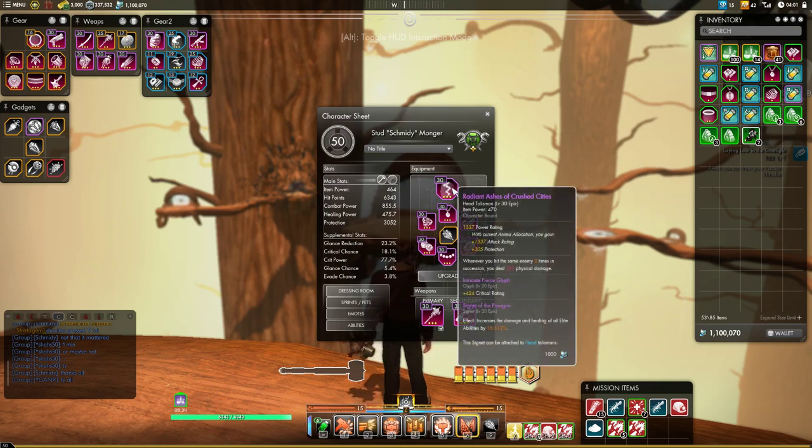First, make sure they are all 3-pip talismans, and on top of that, you're going to want to try to make them be extraordinary — talismans that have extra beneficial effects, like Ashes of Crushed Cities: whenever you hit the same enemy three times in a row, you deal extra damage. Most of these talismans are going for somewhere between 20,000 and 50,000 Marks of Favor (Moffs). This one is one of the few exceptions, going for about 100,000 right now for the Radiant version, but you don't have to pick this one up first.